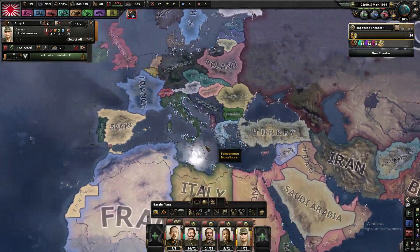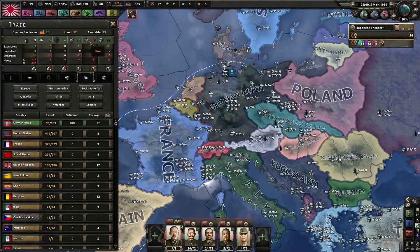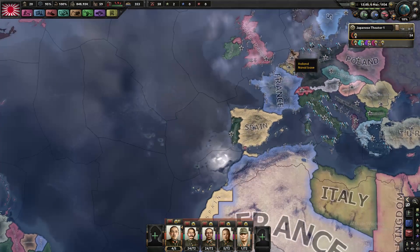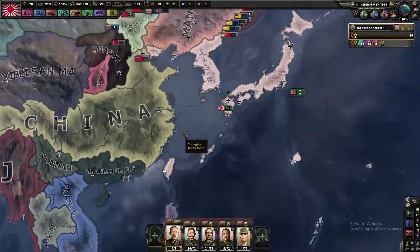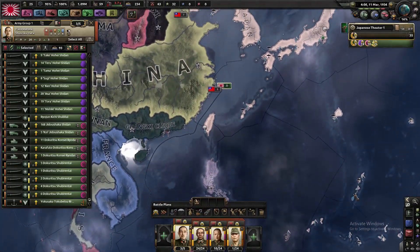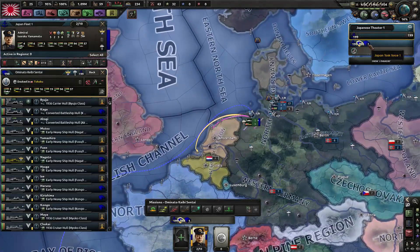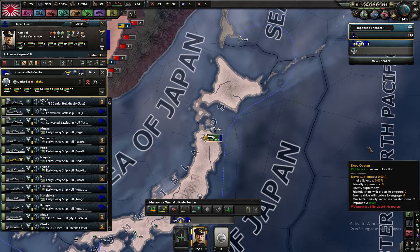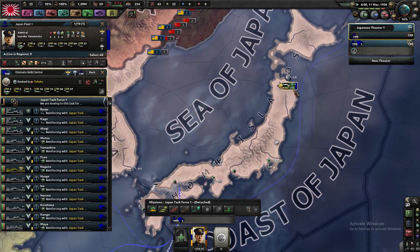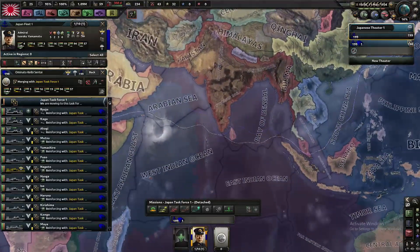For the naval invasion, you can basically prep from one of these to take that. The main thing is you don't want to call in Germany or any other country that's joined the Axis, because they'll start to take territory and you need the whole of the Netherlands for the achievement. So I'm moving my armies over to Holland now, and you can see that my carrier has made it to port. It's important that you click on the one you're trying to get there to merge with the one that's already there, rather than the other way around. Merging those, this fleet will now move all the way over there, even though it doesn't have the naval range.